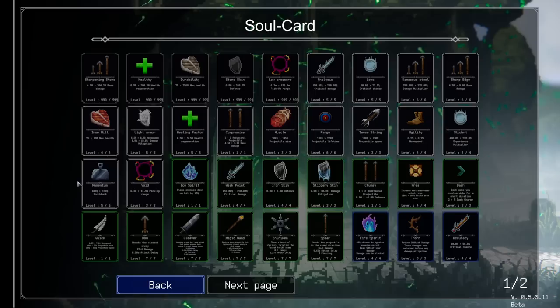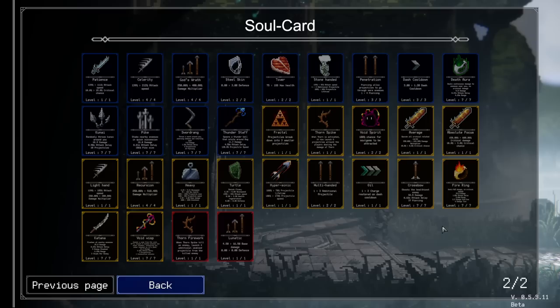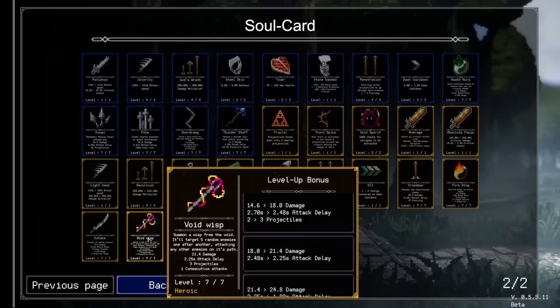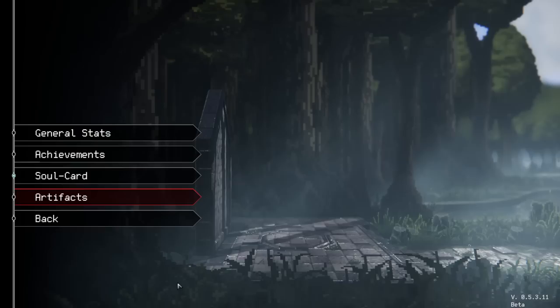Can I now see what I unlocked? I think it should be in the legendary weapons. Here it is - a Void Wisp! Someone, a wisp from the void. It targets five random enemies one after another, attacking enemies on its path, 21 damage, attack delay. We're gonna do this tomorrow - I hope it's not gonna get nerfed. I have no idea if it's good or not right now but this is gonna be the run for tomorrow.